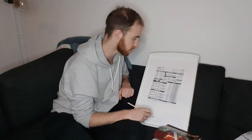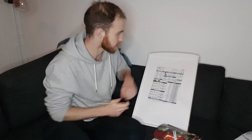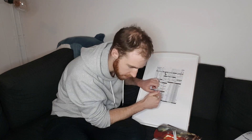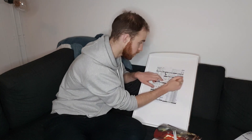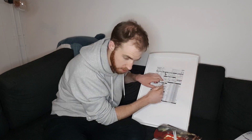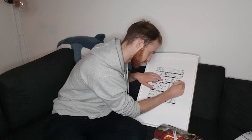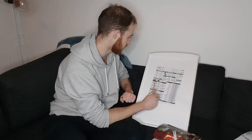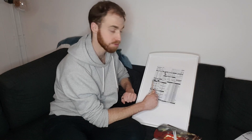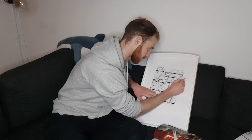Hit points: 10 plus your constitution modifier. I already started with 10, that means I'm at 22. Truly unbreakable. Perception: expert. Saving throws: expert in fortitude, expert in reflex, trained in will. Trained in your choice of acrobatics or athletics — athletics. Trained in a number of additional skills: 3 plus your intelligence, which is 0, so that's 3. Intimidation, crafting, acrobatics.